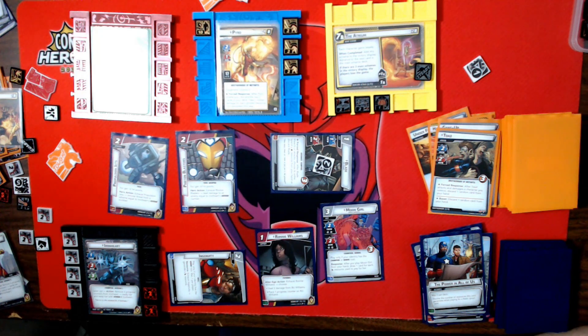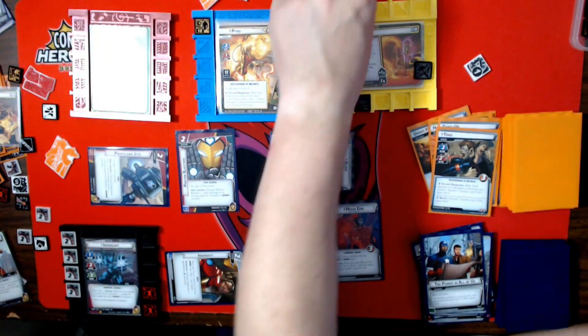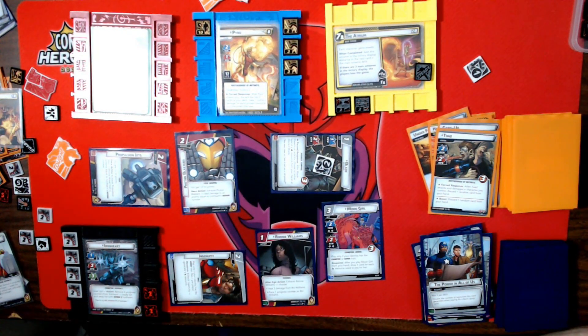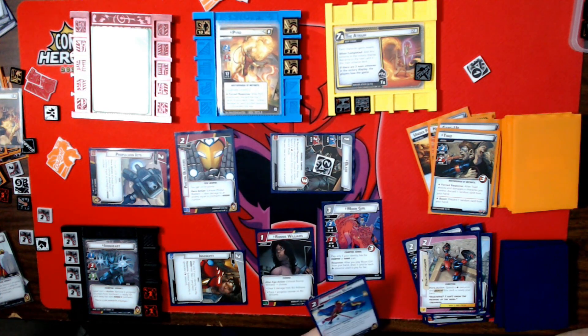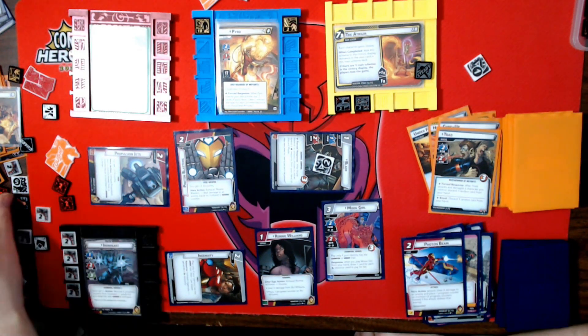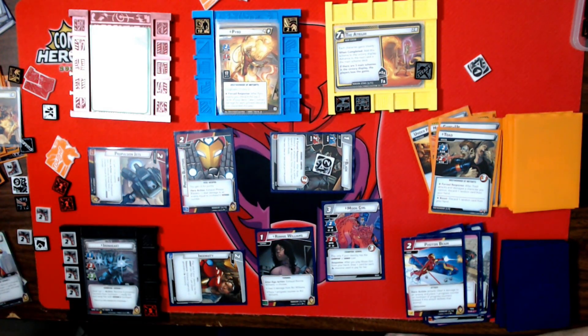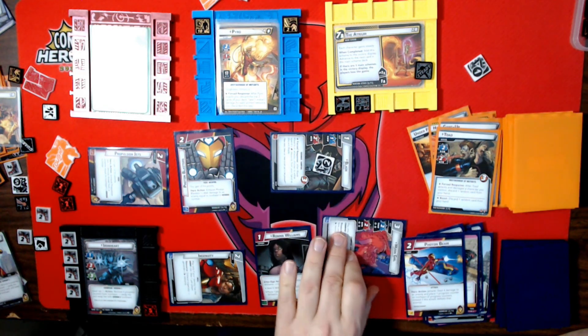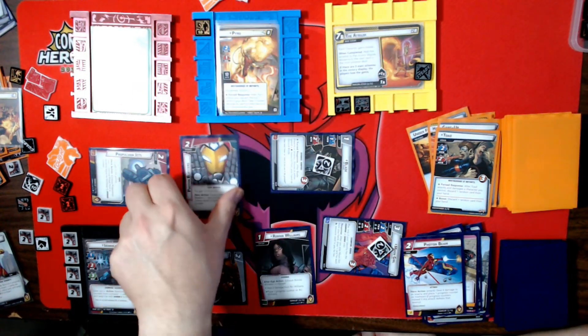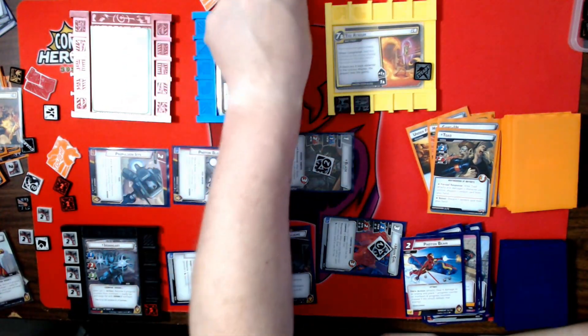Pyro has 16 hit points. First, we remove a threat. I can do three, five, nine — I can't finish him off, but I can hit him hard. I'll do a Photon Beam for four damage, which gives me my fifth progress counter. Then Moon Girl does two and the Photon Blasters do one, so he's down to nine.